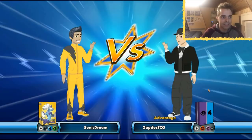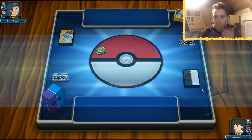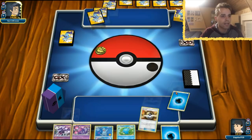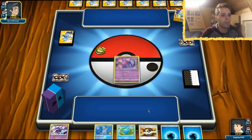We can see the opponent is running Grass, Darkness, and Water — presumably this is going to be the Stall archetype. We even lost the coin flip so things are not going well from the start. We are weak to Grass with most of our attackers. Starting with Poipole is better since Wooper is actually what we're going to need as quickly as possible.